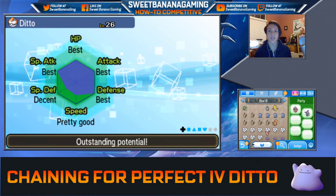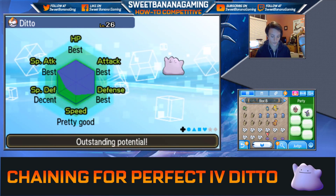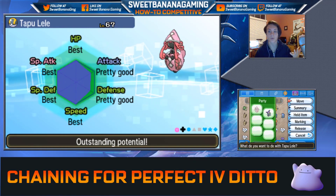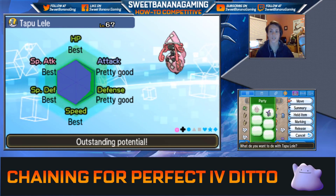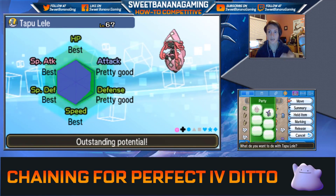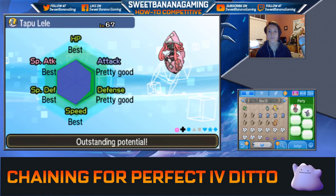Chaining Ditto can be a bit of an annoyance. It transforms into your Pokemon and copies your stats. If I have my Tapu Lele here for chaining, the Ditto will copy Tapu Lele's stats, so it'll do good damage to us. We'll have to keep healing, and eventually it'll use up all its PP and KO itself with Struggle, because Ditto only gets 5 PP of each move when it transforms.